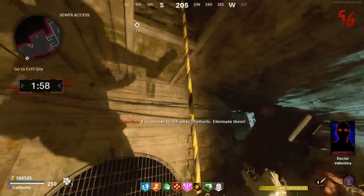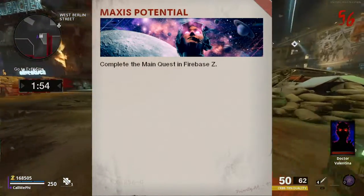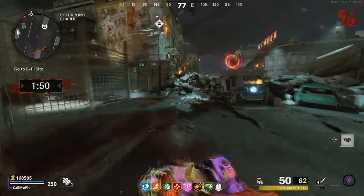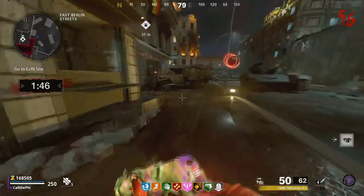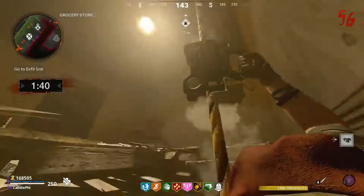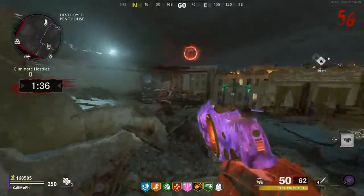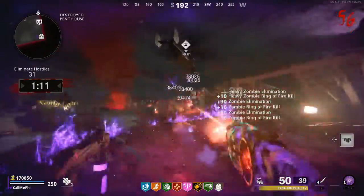Finally, the last Easter Egg I recommend doing is the Firebase Z one. This is the easiest round-based mode Easter Egg. I don't have a guide on this one so you'll have to look elsewhere, however, if you want a guide from my channel, you can check out my Mauer der Toten Easter Egg guide, which will count as another Dark Ops, though it's a little harder than Firebase Z. I still recommend Firebase Z because it's super easy.